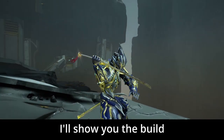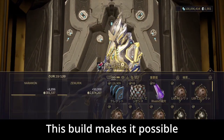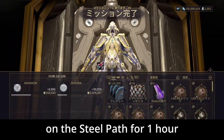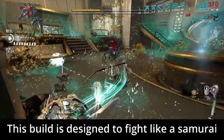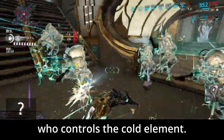Hi there, I'm RabiPen. I will show you the build of Gauss Prime this time. This build makes it possible to fight through the survival mission on the Steel Pass for 1 hour without activating the capsule.